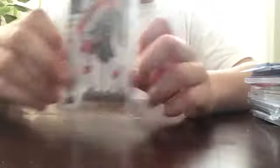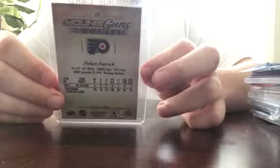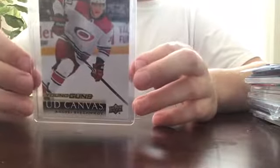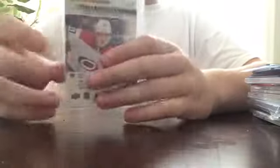Also a Nolan Patrick Young Guns Canvas from 17-18 Series 1. Then we got Andrei Svechnikov Young Gun Canvas from 18-19 Series 1 — got this in a trade. It's really nice, he has good potential.